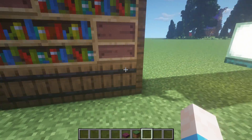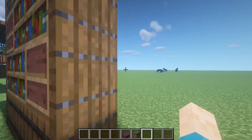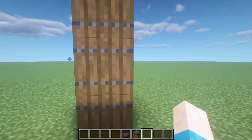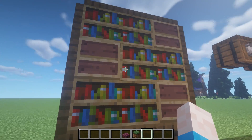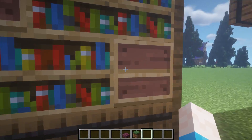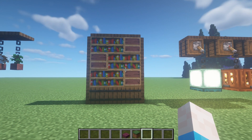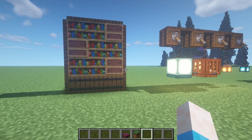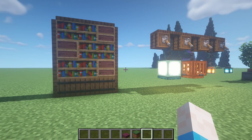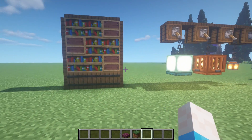Next up, a bookshelf design. You've got barrels on the bottom with a different array of bookshelves, and if you place backwards looms on the wall, from the front they look like empty bookshelves — so you get empty and full versions side by side. I actually got this tip from a Discord subscriber, I believe someone called LocalToe, so shout out to them.